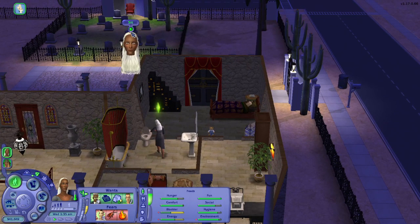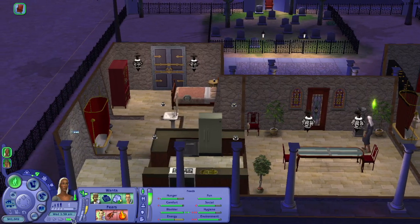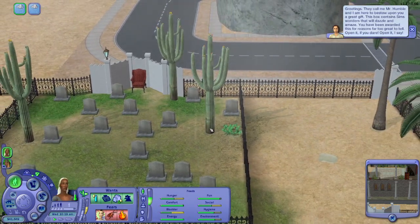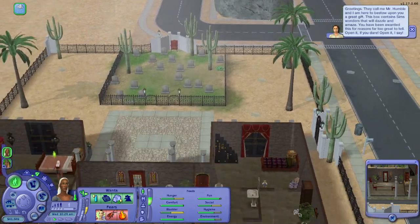We're kind of just waiting to see the ghosts, so I'll pause it until something interesting happens. Oh — my cactus just caught on fire! Now it's not on fire anymore — it got struck by lightning, caught fire, then the rain put it out.